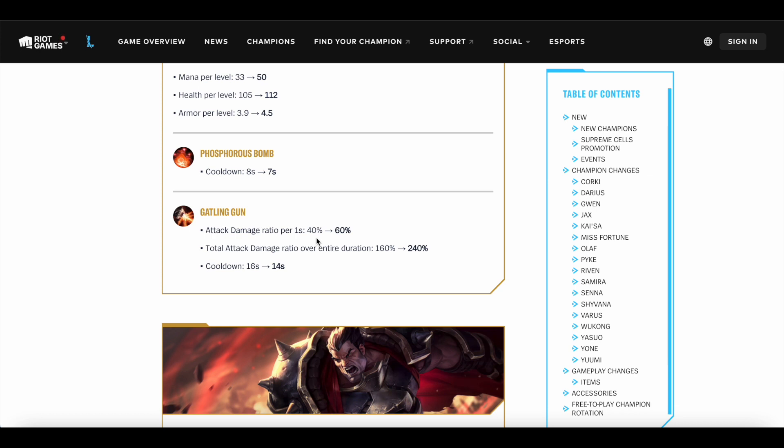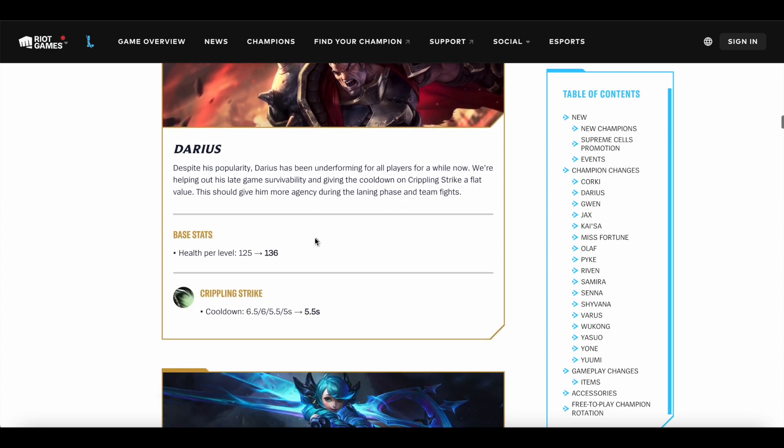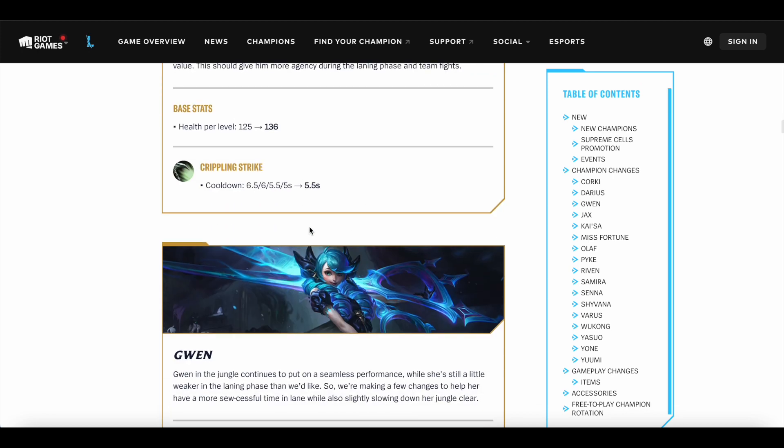Corki as a champion I already think is really strong, but this is going to make him even stronger. Darius is getting health per level going up by 11, and his W Crippling Strike is getting a fixed cooldown of 5.5 seconds. This is a nerf in the late game because it used to be 5 seconds at max rank, but it's a huge buff in the early game — losing only 0.5 seconds in the late game is worth it for getting about 1 second lower cooldown early. Normally Darius maxes W last anyway, so this is really helpful as a 1-point wonder ability. Overall the changes aren't too big here.